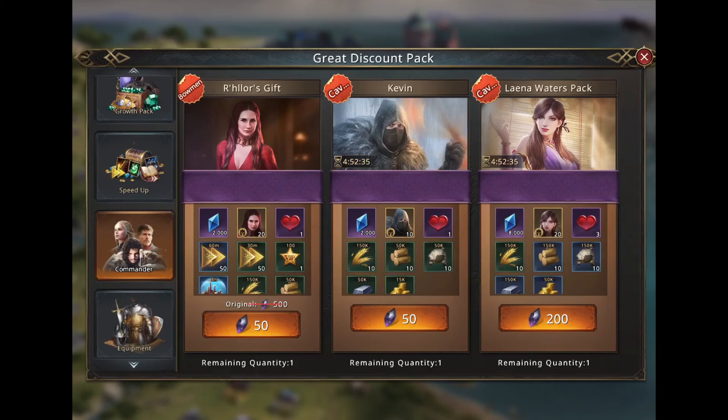I think players should focus on a commander that will help their PvP formation. I'm cavalry-based, so I get Laena Waters, as you can see I already got her today. Everyone should focus on one commander for their PvP formation and get his packs, preferably using coupons from the honor token — one pack per week, so four packs a month — and you'll have them gold after a few months. These are the main things to focus on if you're a small spender at up to 500 black diamonds per month.